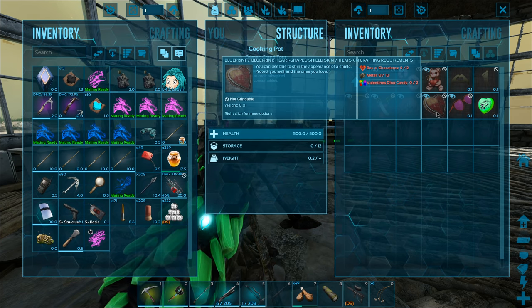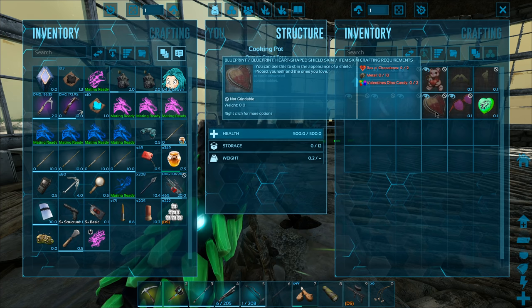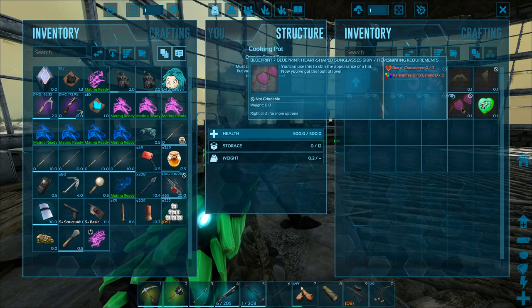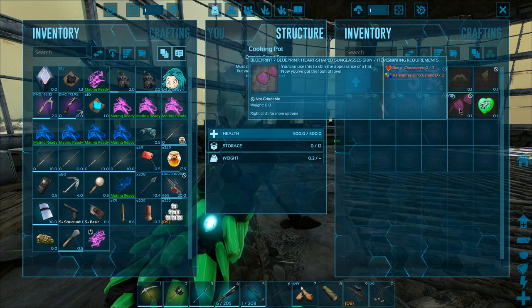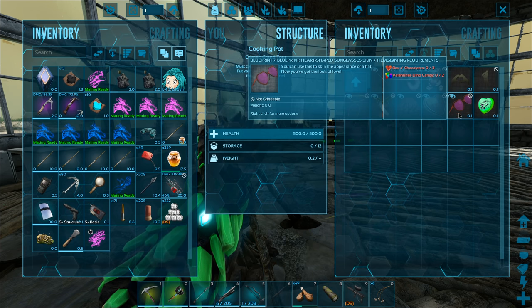There is a cooldown though, so you can't use a couple of them on the same creature. We also have a couple of new skins today - the heart-shaped shield skin, and also these sunglasses. I'm curious about those because we had a cool animation in the summer update on the sunglasses, so I don't know if it'll have a different one or the same one.